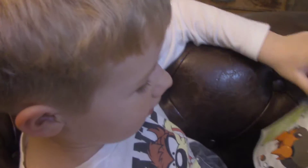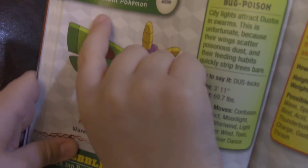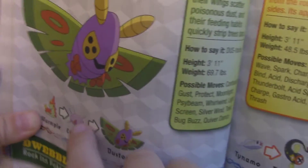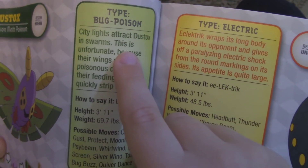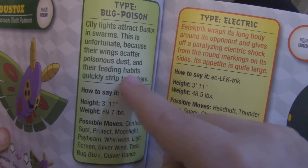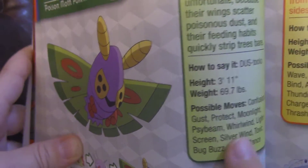So last time you saw us reading, we ended on this page and then we flipped it to this. Okay, let's read it. Dustox — poison moth Pokémon. How does it look? Looks like a funny butterfly, yeah, like a killer butterfly. It's a large form of Wurmple. Bug and Poison type. City lights attract Dustox in swarms — this is unfortunate because their wings scatter poison dust and they strip trees bare.